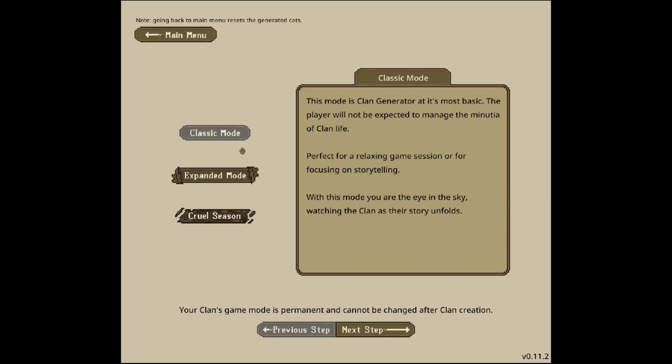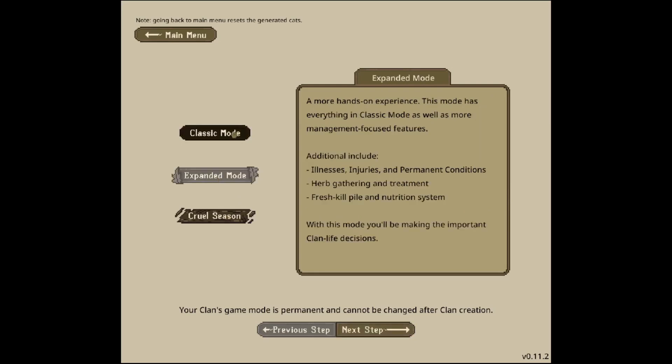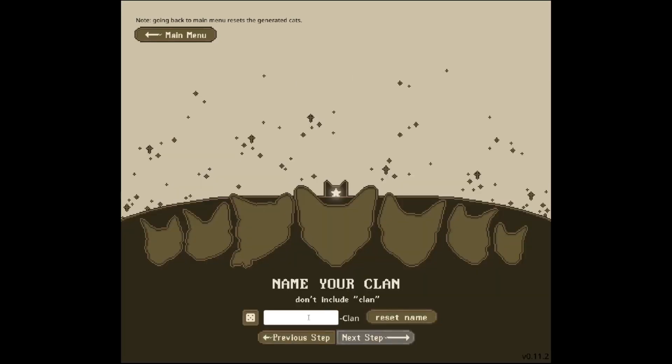A few updates have come out since the last time I played this game. I'm probably going to go with expanded mode because it's fun. Our clan is going to be called Kingdom Clan because I want to make a kingdom. I have a bunch of rules for it, but first I'll go over the roles and then the rules so you get the idea of what I'm going for.